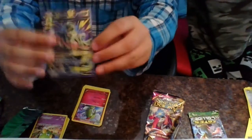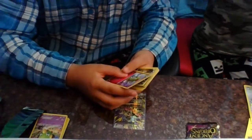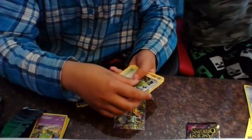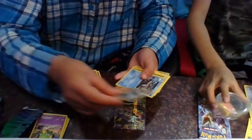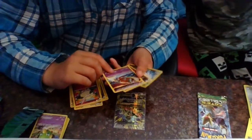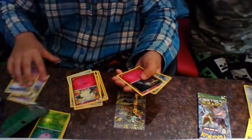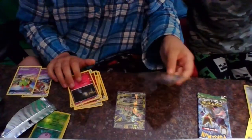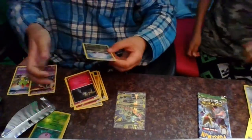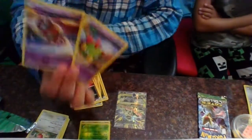Okay, let's look at what else was in there. I got Kirlia, Swablu, Swellow, a trainer, a Gulpin, a Relicanth, a Cottonee, and a full art Belltower — oh okay, that's pretty good! So I got two full art pulls and a reverse Sealeo. I'll put my rares together. Two full arts, that's pretty cool!